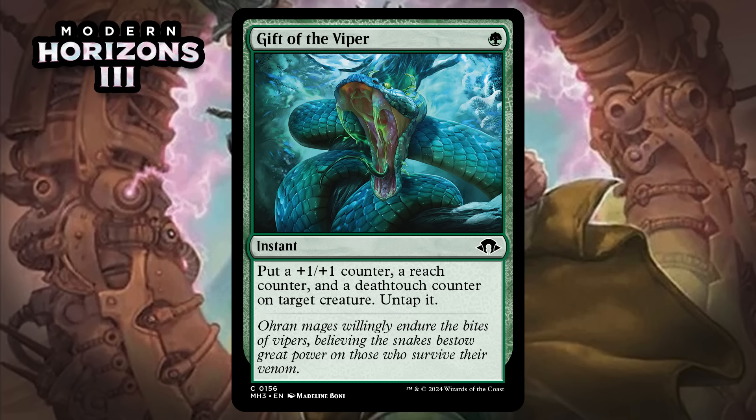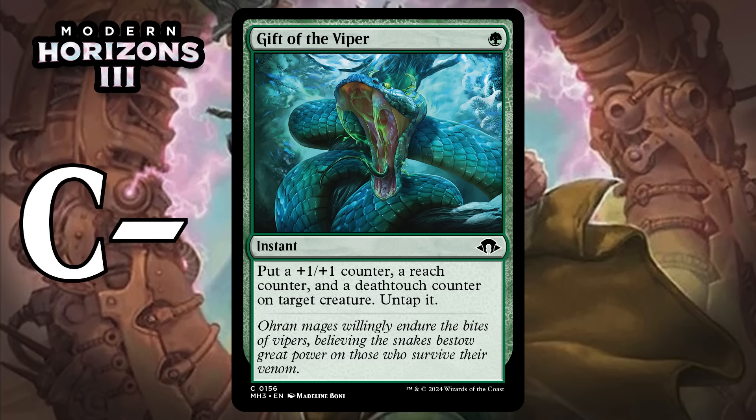Next, it's Gift of the Viper, which for one green mana is a common instant. Put a +1/+1 counter, a reach counter, and a deathtouch counter on target creature, then untap it. One-mana tricks usually perform pretty well, but I don't like this one that much. None of what it does protects the creature from removal in most cases, and these days the best tricks tend to offer significant protection from removal in addition to being good in combat. This one's mostly only good in combat, and the ambush idea is a huge risk since your opponent is more likely to two-for-one you. Plus, a +1/+1 boost just isn't that big, so there are scenarios where you give this to one of your creatures and it still dies in combat. Overall it's not that good against removal either — I think it's a C-.